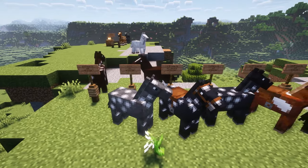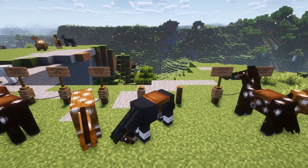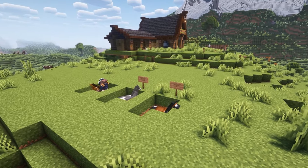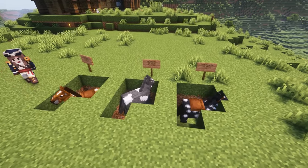Instead, just use fence posts spaced one block apart. You can attach the horses with leads and use signs to keep track of what horses have what values. If you don't have very many leads, you can just dig a 2x2 hole for each horse and put a sign above showing their stats.